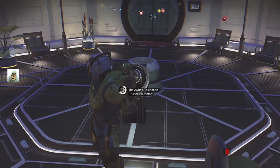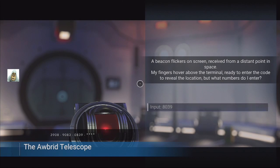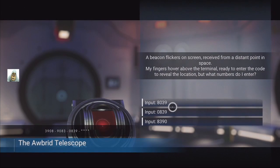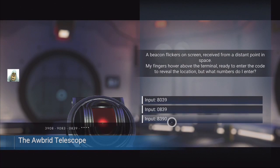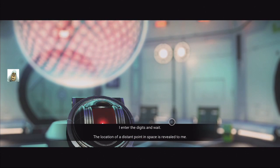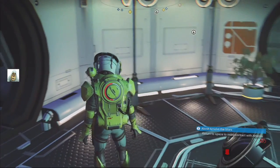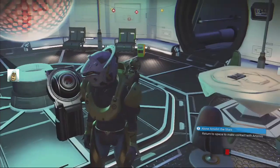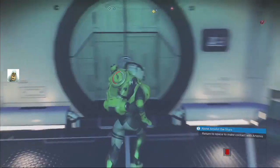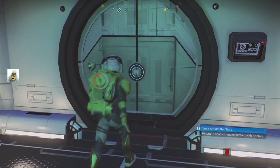Right, let's do this — the AWID telescope. 3908... 9083, 0839. So it's 8390. 8390. I'm going to dig it and wait — location of a distant point in space is revealed to me, over that way. Okay, what has it found? Return to space and make contact with the Atlas.